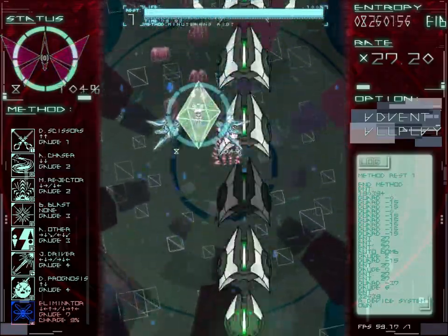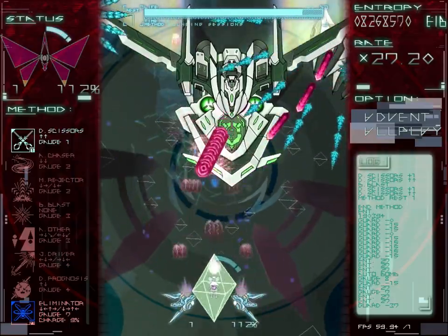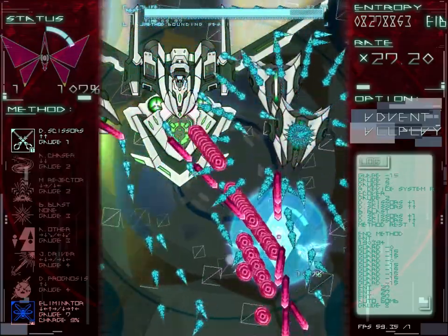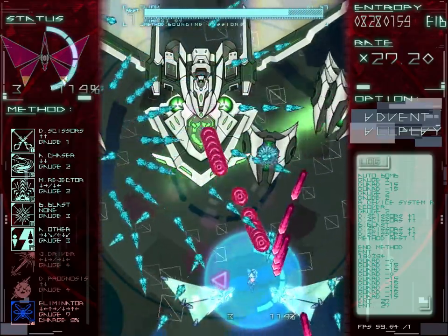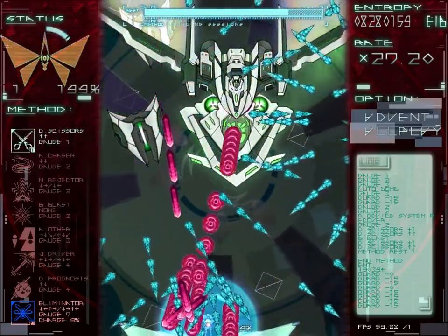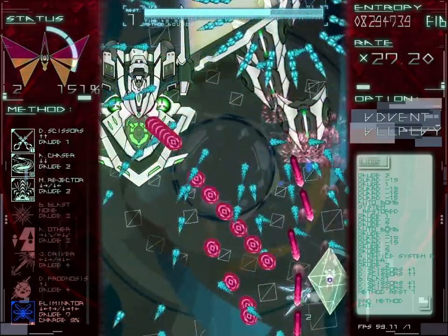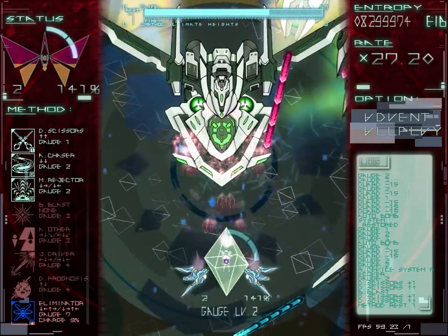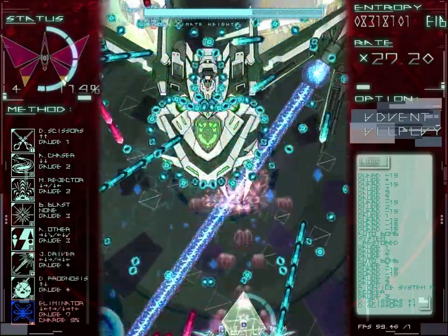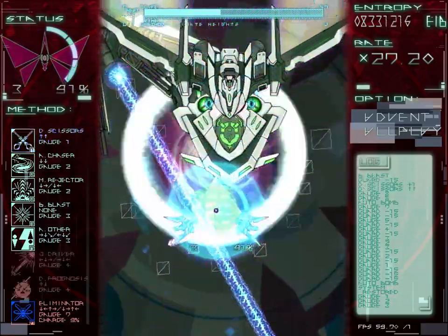Yeah, the stage 4 boss just makes a hell of an entrance. I used a bunch of De-Scissors on this boss. I'm in shield mode right now. You can still get a decent amount of gauge from grazing with the shield, but the wings are much larger. Your gauge actually drains when you're in command mode — that's the drawback. Everything has a cost in this game.